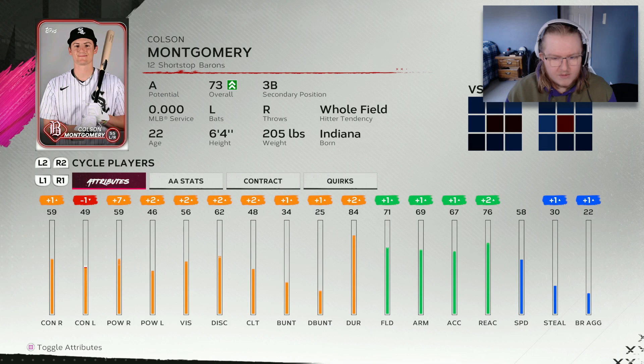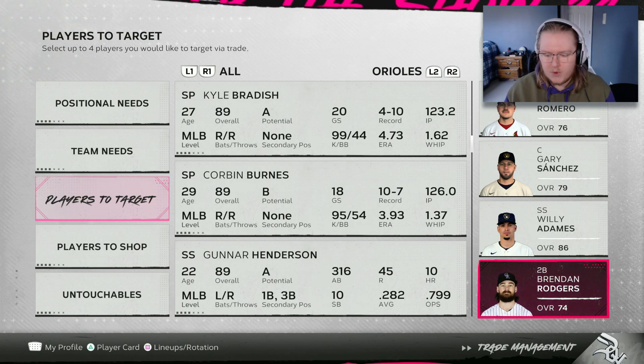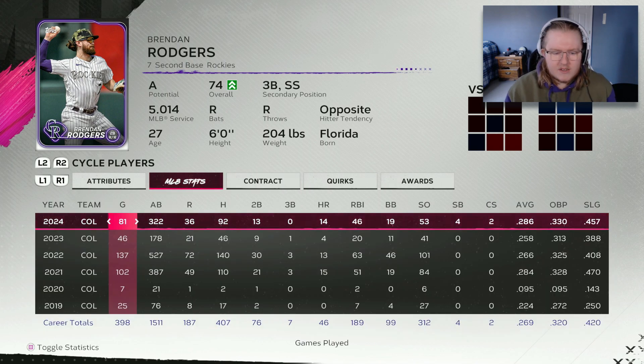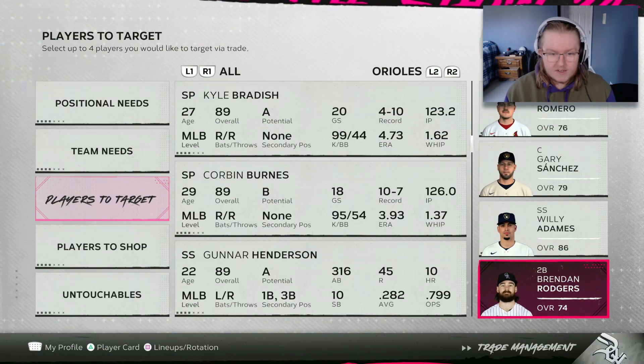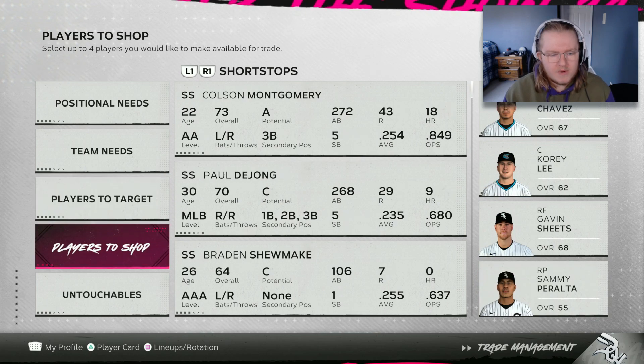The reason I'm fine with a rental is that Colson Montgomery is coming up through the system. He's been progressing pretty nicely this season, already up to a 73 overall, so I don't really need anybody long term - he might even be ready to go next season. The other guy I added was Brendan Rogers from the Rockies. He's only got the rest of this year and next year of team control, and the Rockies are still far away from competing, so they'd probably be somewhat willing to give him up. He's a primary second baseman who can play short, a really good bat, and he gives us an extra year of flexibility.